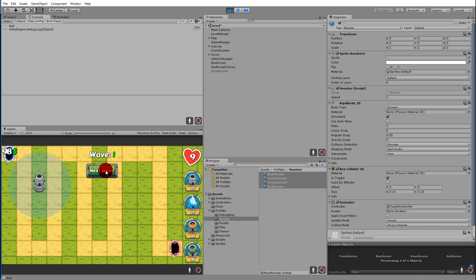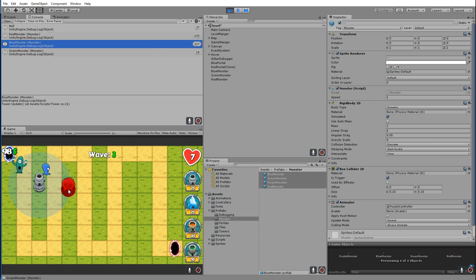Now I'll show you a problem. If we play and start a wave, one monster spawns and the tower has the green monster on target — then it switches to the blue monster. That's not what we want. We want it to keep the target until that target exits the area, then check for other monsters. If it switches targets like this, it might never kill any of them — the red monster might be low health but then the blue monster enters the range and the tower switches, possibly leaving many monsters at low health without finishing any of them.